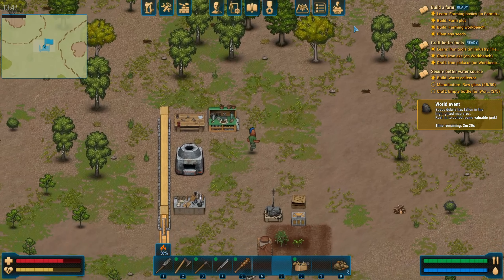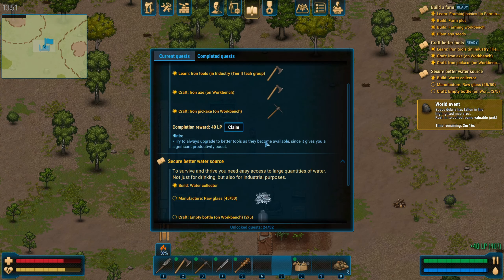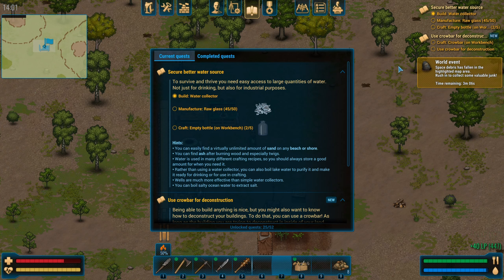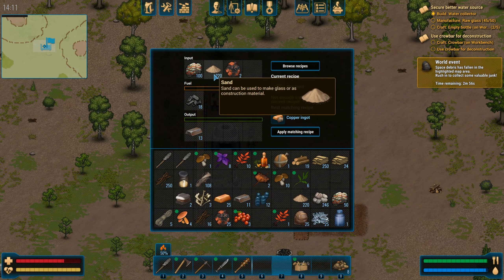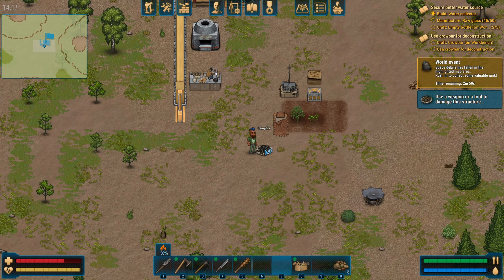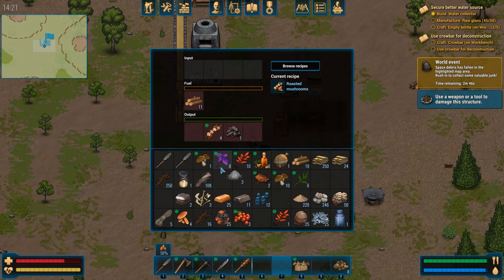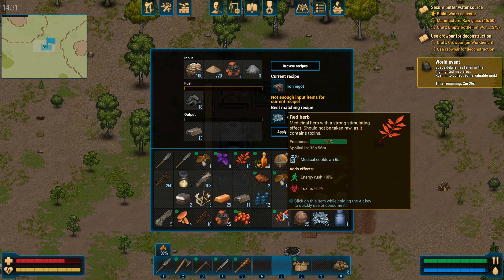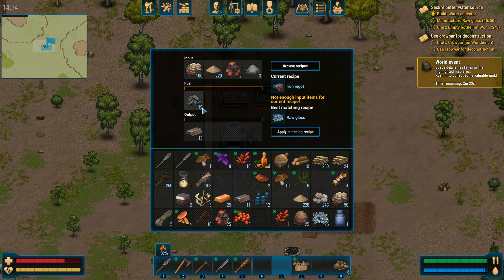Back down at base. Let's start claiming some of these things. We've done 'build a farm' — 40 learning points, we'll take it. Craft better tools — already done, we got the iron axe, iron pickaxe, and iron knife. Secure better water sources. Manufacture raw glass — they want us to refine five more pieces. Do I have the ash to do it? We're getting it as a byproduct but there's got to be a faster way. Pop the ash in with a little charcoal.